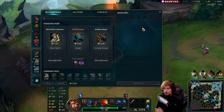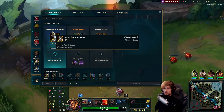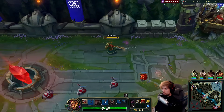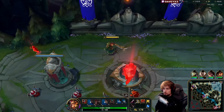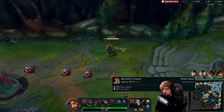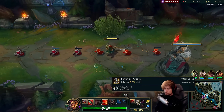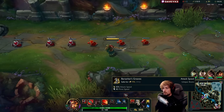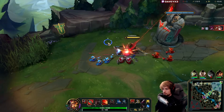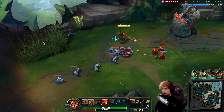First things first when playing Tryndamere: the best thing you can do is always go Berserker's Greaves as your first item. It doesn't really matter what matchup you're running — bruiser, ranged, even tank. Berserker's Greaves will always be the item to go for. You gain movement speed so you can kite and run better, but more importantly it provides 35% attack speed for a really small gold value along with that movement speed. That's something you just can't miss.